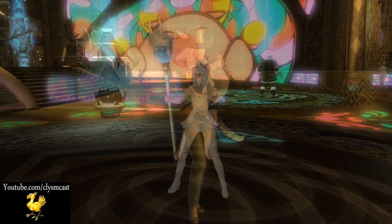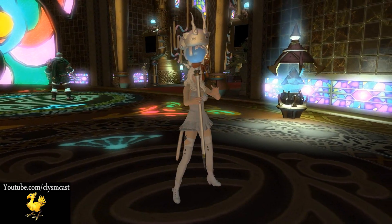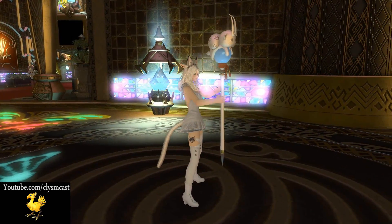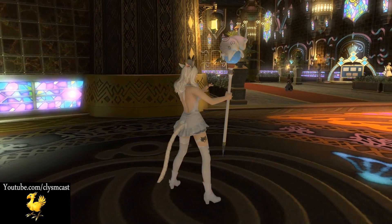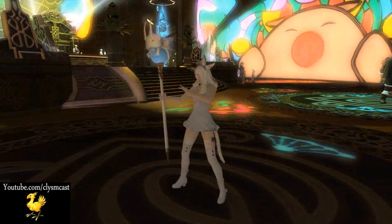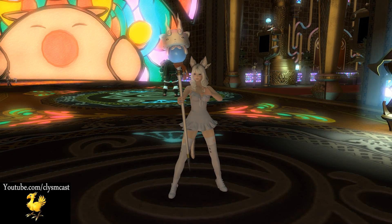White Mage now, with the staff obtained from collecting Legendary Medals for Komasan. The staff glows a light blue and the Komasan cat is sat on top of the actual staff. It's quite a cute one, going well with any white outfit which, let's face it, is all the normal outfits we can get for White Mages — they're all white.